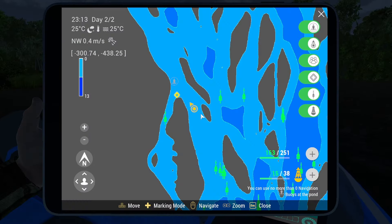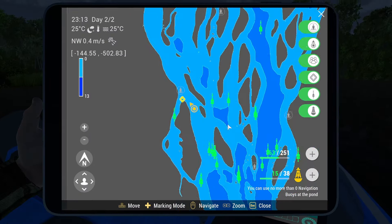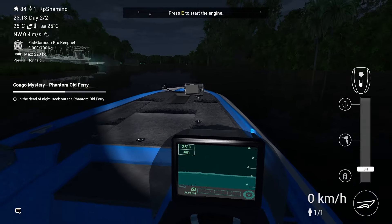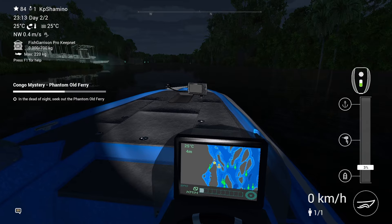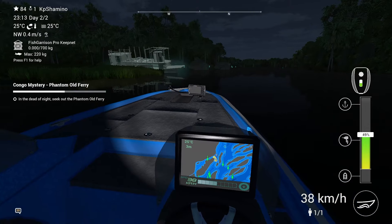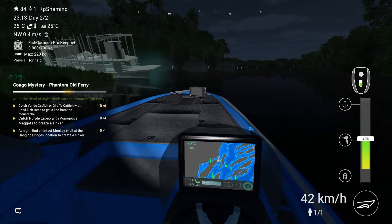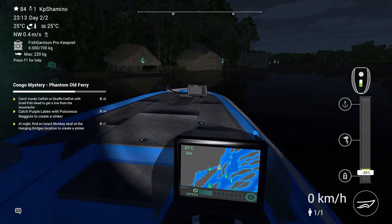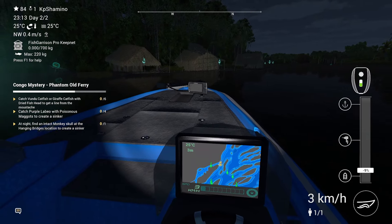Here is the location for the boat — you need to go all the way around and then come here. I'm going to activate this and then start catching the fish that we need. We need to have six giraffe catfish and I think one of the labeos, I'm not sure which one. Here you can see it.